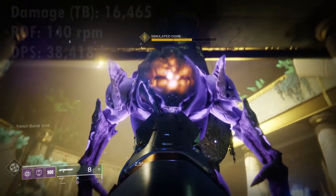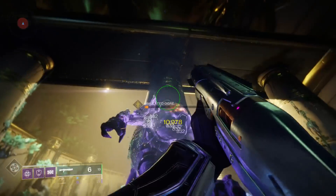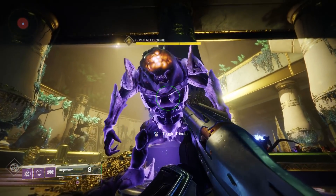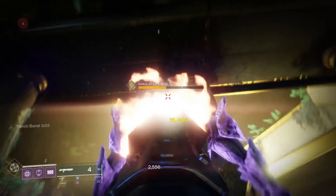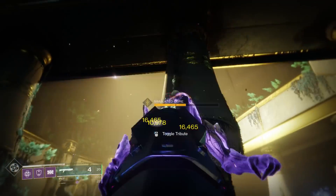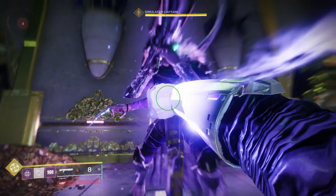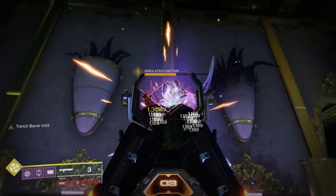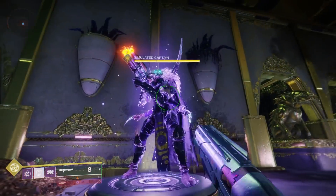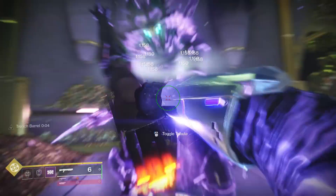That blows the First In Last Out out of the water when you're activating Trench. You might say you're going to have to melee all the time, which will lower your overall damage output — it's just not going to compete 1v1 with the First In Last Out. But that's where Demolitionist comes in, because it lets you throw a grenade and get all eight rounds back instantly. Just for the act of throwing a grenade — you don't even have to kill anything with it — you get your eight rounds back instantaneously. When you include that, the Perfect Paradox blows the First In Last Out out of the water, because you're basically giving this thing 16 rounds in a magazine before you really need to stop outputting damage. And that is just beyond absurd.